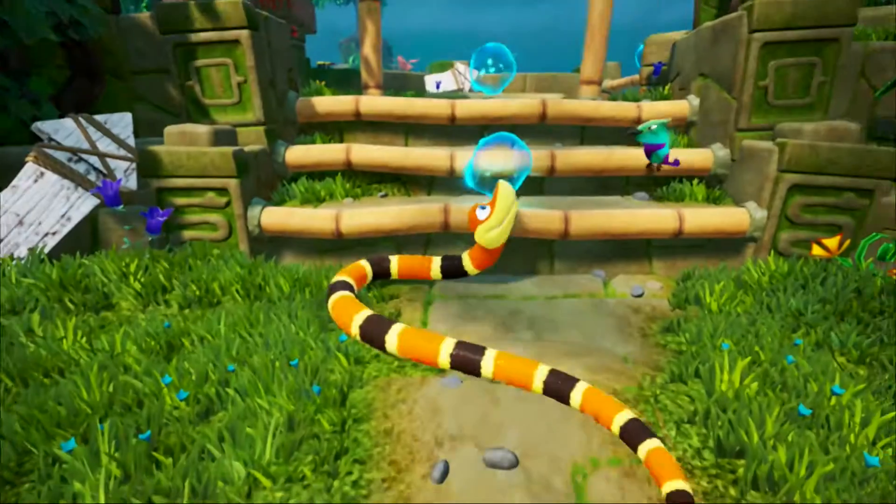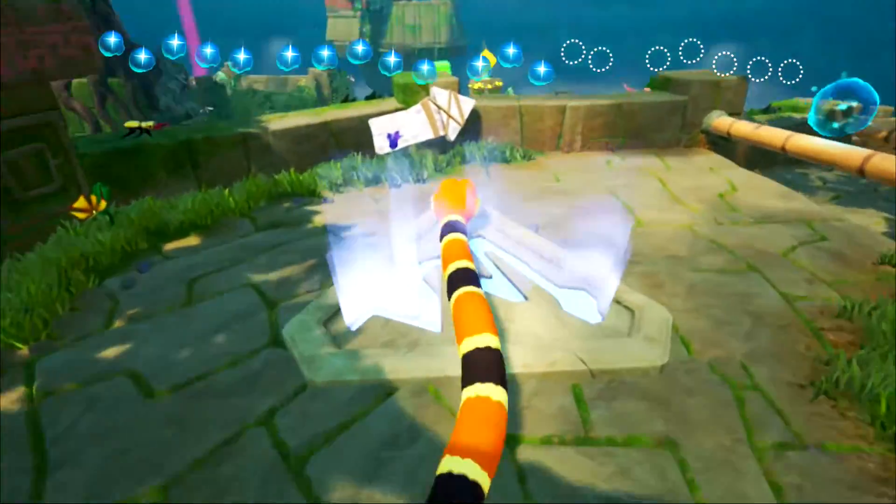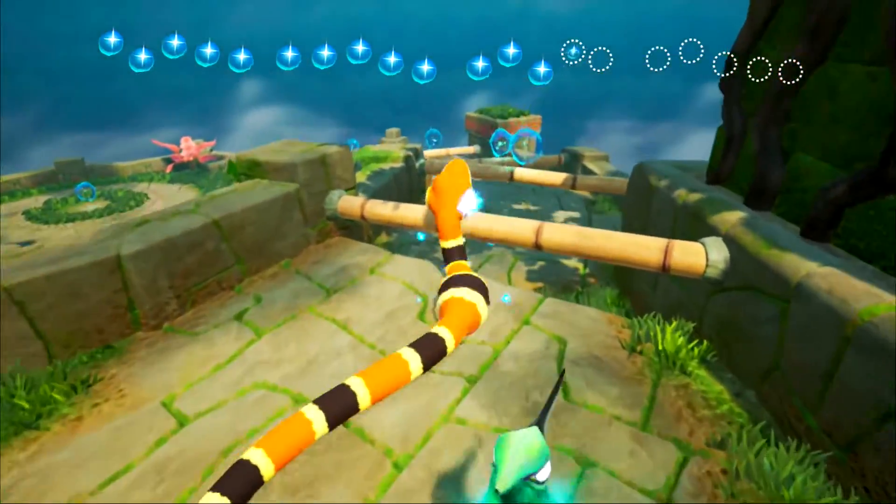Dece Games. Hey guys, Matt here in Snake Pass. This is the first level, Paradise Pass, and this is a guide for getting all five of the gold coins.